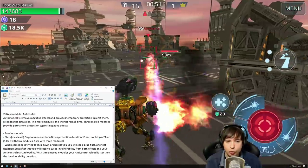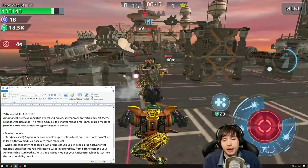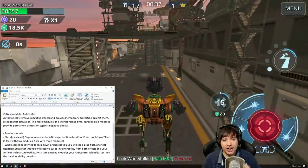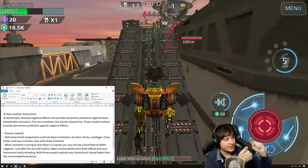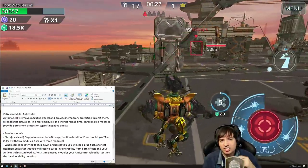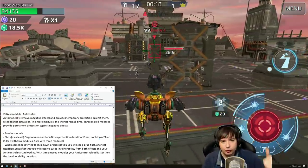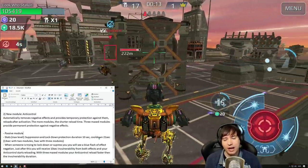I think one module is probably going to be enough, and I can already make a prediction about how the future meta will look: on every robot with two passive module slots, you will have Anti-Control as one and Last Stand as the second. Those will be must-have modules for the high-end meta player. The meta player will run Anti-Control and Last Stand — 100% clear to me that this is what's going to happen.